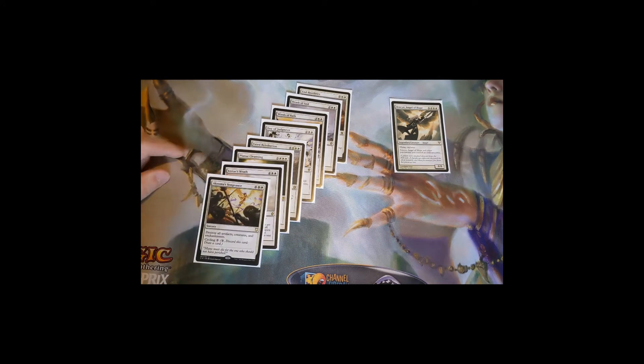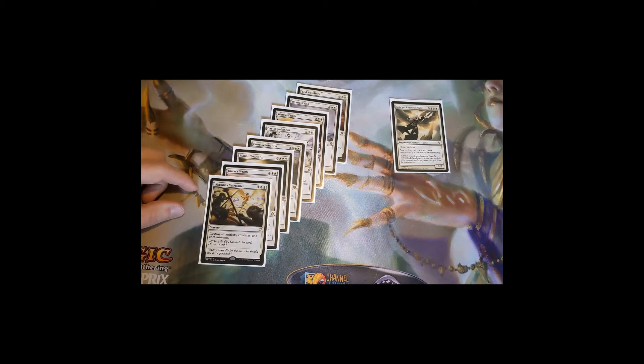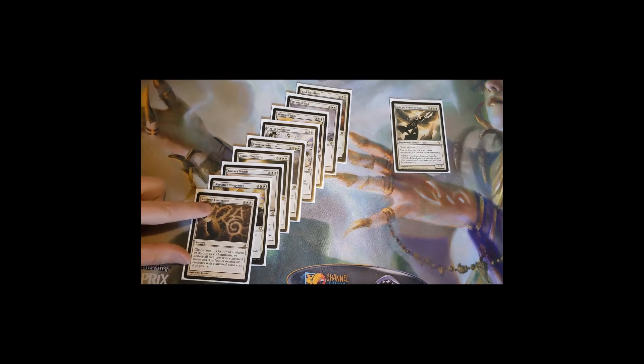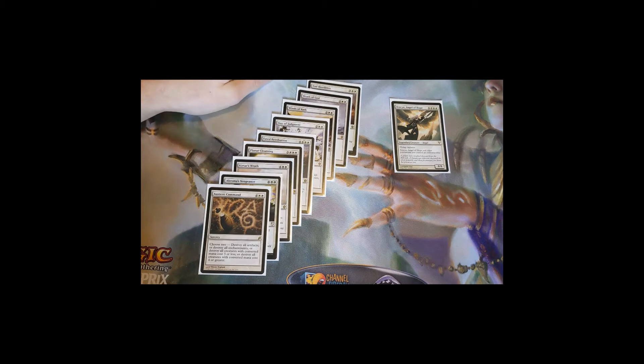Akroma's Vengeance destroys all artifacts, creatures, and enchantments, and if you don't need to worry about creatures you can always cycle it away for three mana and draw a different card. Austere Command lets you choose to destroy all artifacts, destroy all enchantments, destroy all creatures with converted mana cost three or less, or destroy all creatures with converted mana cost four or greater — so it's very flexible depending on what the board looks like.